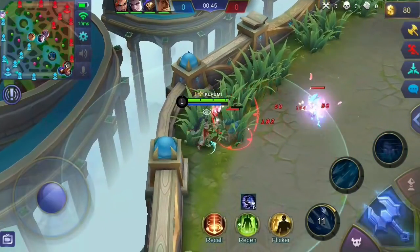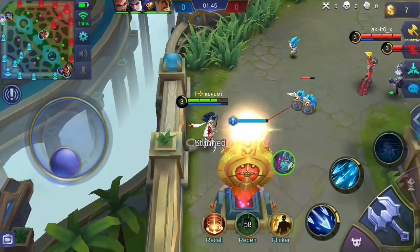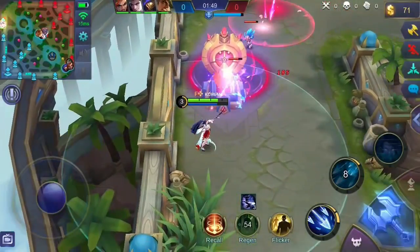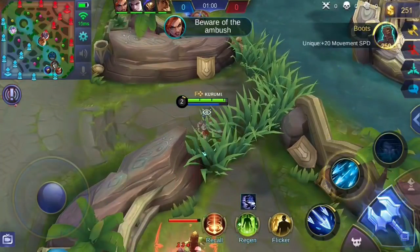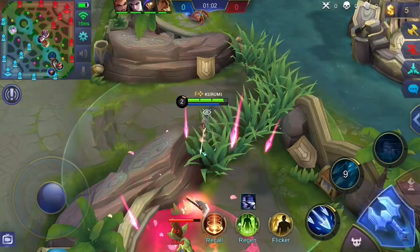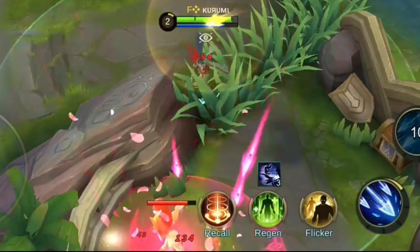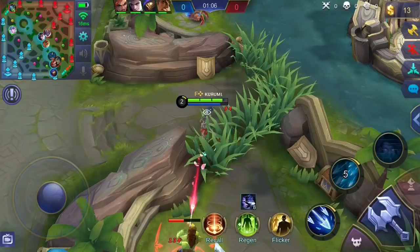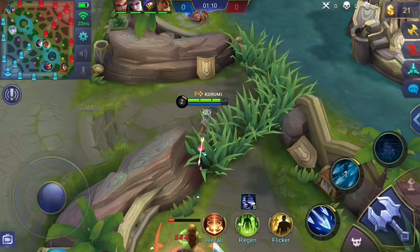In terms of laning, pushing and clearing lanes is never a problem for Mia. Her first and second skills can help you clear lanes easily. With her second skill, you can scare off enemies from the lane. In terms of jungling, Mia can kill jungle monsters easily. With her passive skill's attack speed bonus, she can kill enemies in no time. Her second skill can also immobilize enemies to reduce the damage taken.